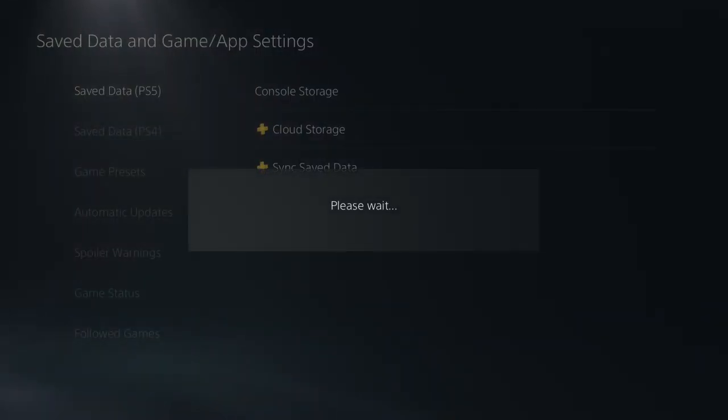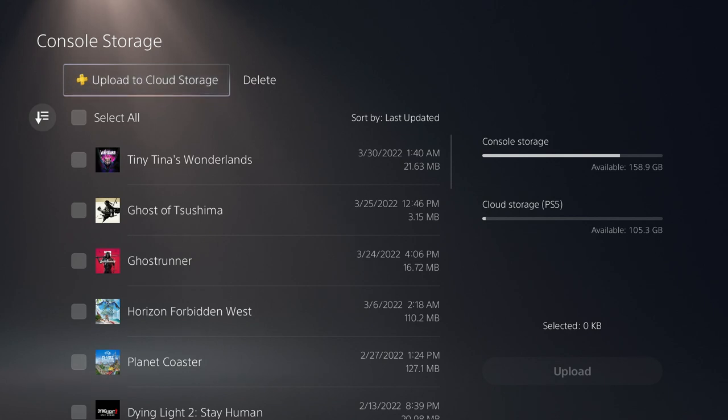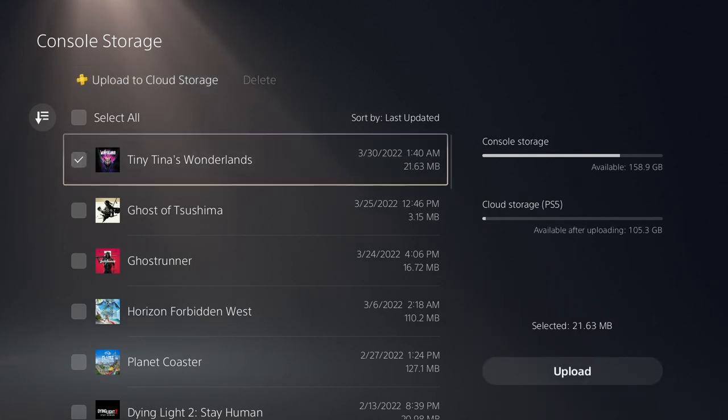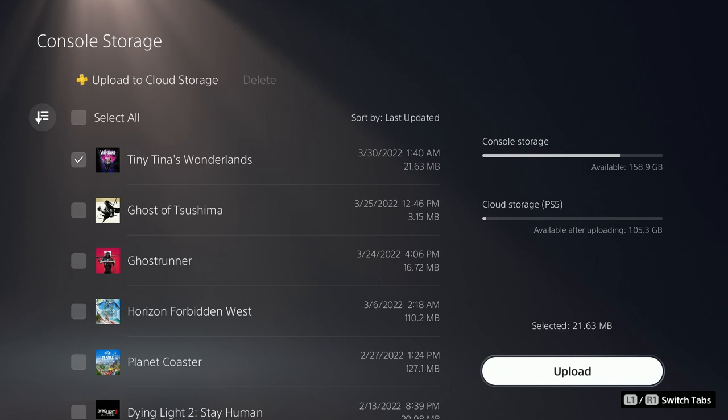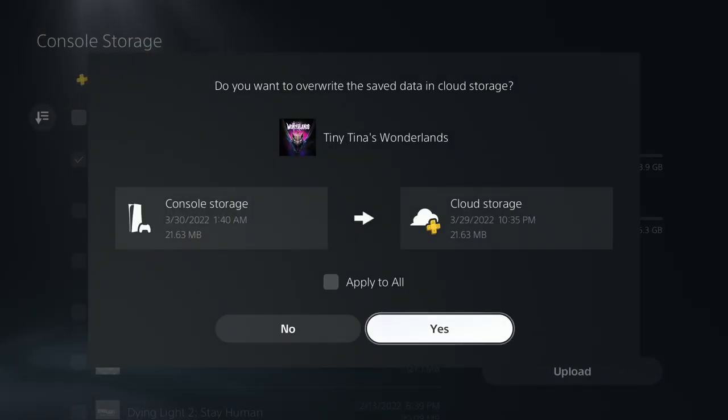Go to Save Data PS5, over to Console Storage. You want to click on that, wait till it loads up, go in there, click on Tiny Tina's Wonderlands, and upload your save to the cloud.